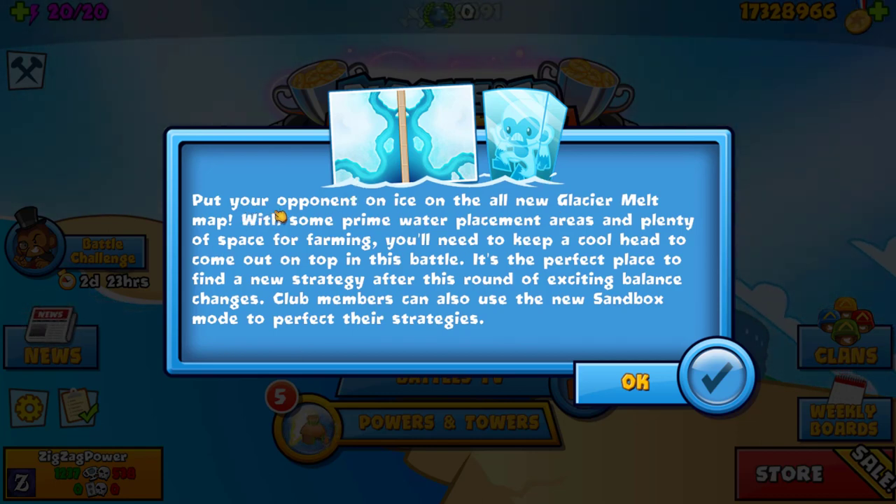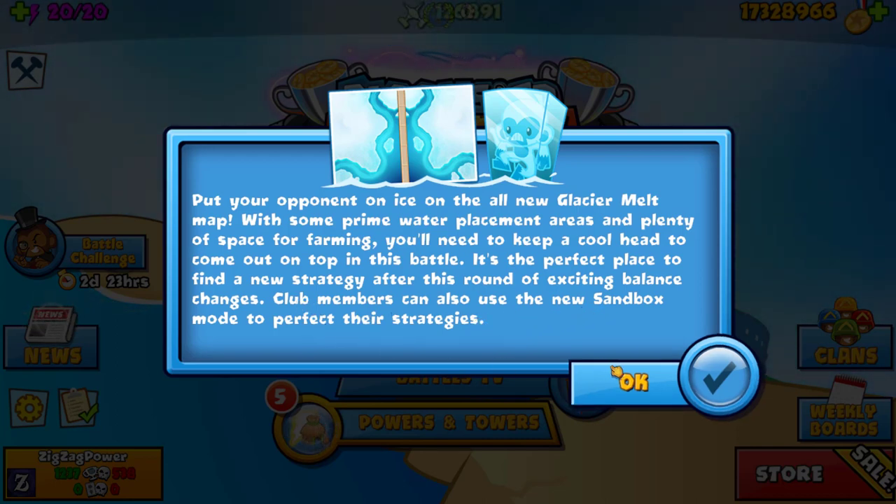It says: put your opponent on ice on all the new Glacier Melt maps. So we got a new map with some prime water placement areas and plenty of space for farming. You'll need to keep a cool head to come out on top in this battle. It's the perfect place to find a new strategy after this round of exciting balance changes. Club members can also use the new sandbox mode to perfect their strategies.